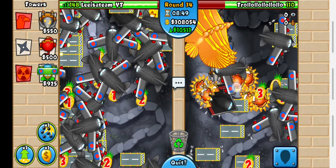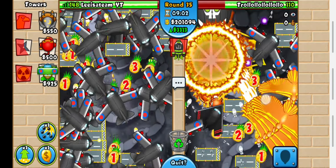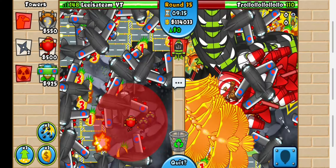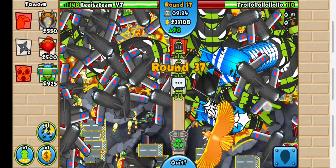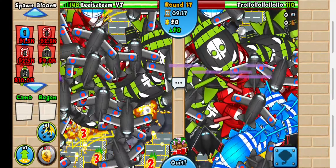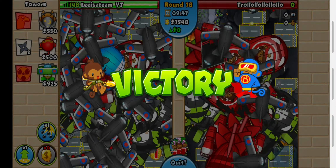I think I'll rush him starting round 35 — I have a ton of money so might as well. I'm going to Sabo. I don't know if he can defend this — round 35 ZOMGs are pretty strong so he should definitely struggle. He might be able to defend... Let's Sabo. He should be going down to this rush soon. If I win, it's mainly because of the Rubber to Gold on round 25 which gave me so much money. Actually it looks like he might be surviving — this is going to be close. Those BFBs are pretty far and yeah, he's going to go down first.